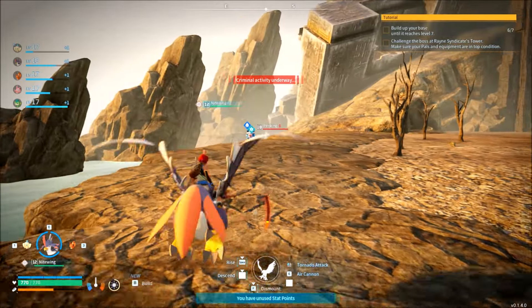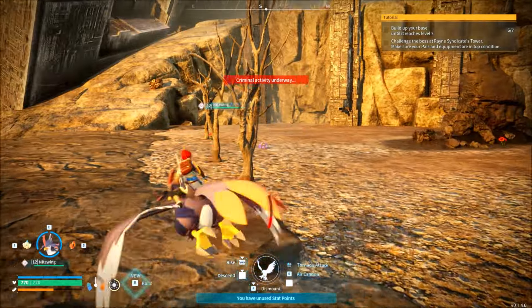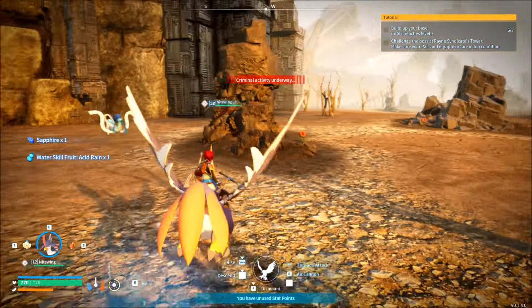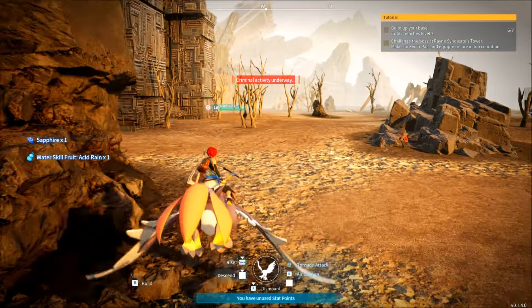I'm level 17 right now. I have a level 12 Nightwing, and we're just kind of wandering around scooping up the chests, because there's tons of chests here and it took almost nothing to get out here. Just having a Nightwing — you could also get a Serpent — anything that gets you across the ocean with the stamina.